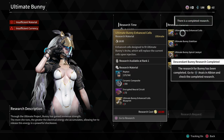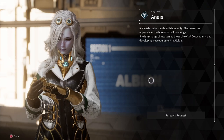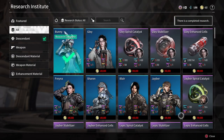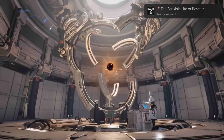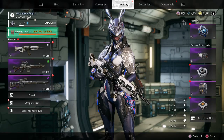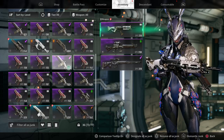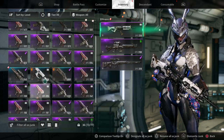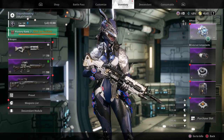'The Sensible Life of Research' — complete research for the first time. Basically you go to a specific character and craft equipment components or even characters. This is also where the game can get a bit scummy, because you can bypass the research wait time if you pay real money. 'Out of' — dismantle weapons 50 times. You'll be doing this a lot because the inventory system is quite limiting. You can make a real-life purchase to expand your inventory, but if you don't want to — like I didn't — you'll be dismantling quite often.